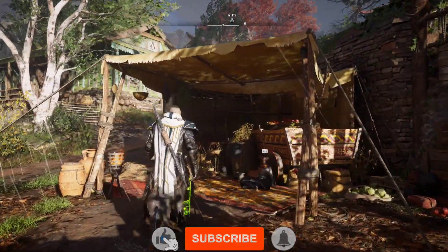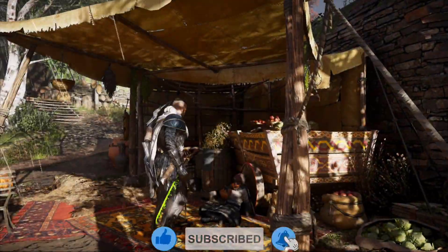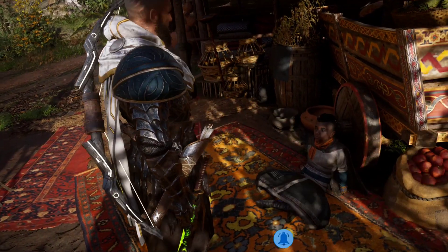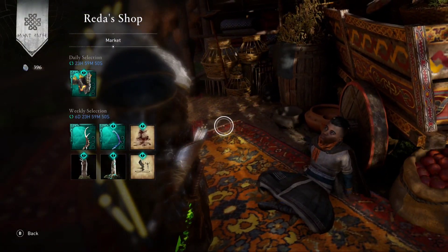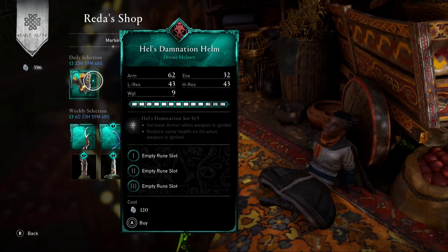Hello guys, welcome to my channel. In today's video we're going to be checking Reda's weekly reset, so let's see what we're going to be having in the shop from Reda. On the daily selection, the first item is the health damnation helm.